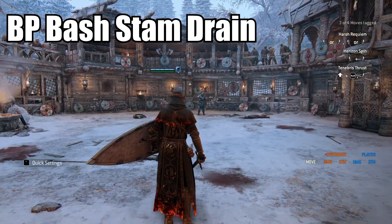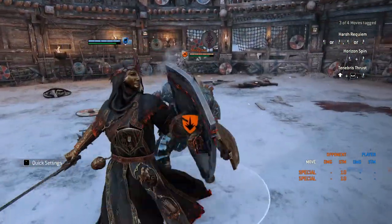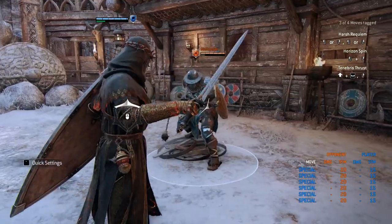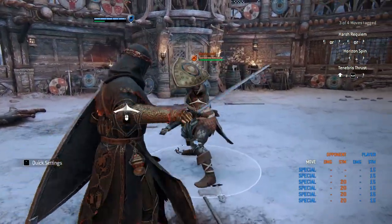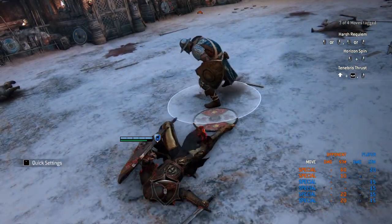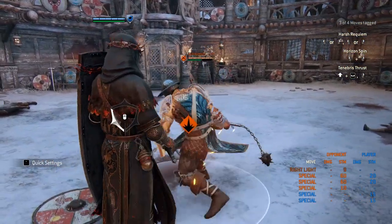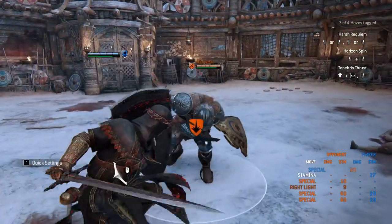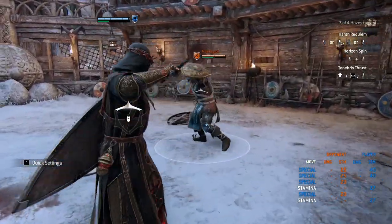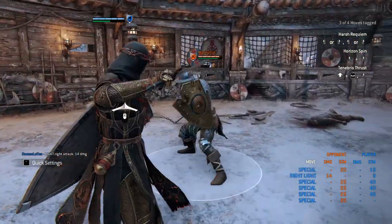Next I want to talk about the BP Bash Stam Drain. A while back they changed a couple characters — Conqueror and I think Warlord. Conqueror used to drain stamina on a neutral bash and could run you out of stamina, which wasn't fun. Characters like Jorm have stam drain as their whole kit — he's trying to drain you so he can knock you down for the hammer slam. Before his rework, Conk could just bash like crazy and drain your stamina. They removed that with his rework and gave him more options. However, Black Prior has been in the game for a while and they just kind of overlooked Black Prior's stam drain. Whether it's intentional I'm not really sure, but it's in the game.